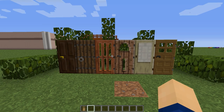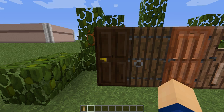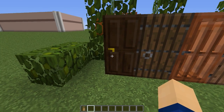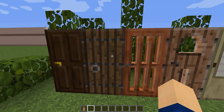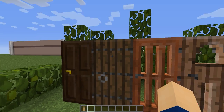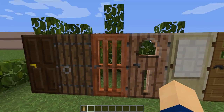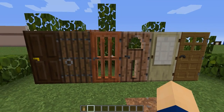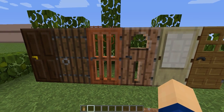The dark oak is more or less like a classy, extravagant one, because it's got this golden doorknob right there, and just the color of it makes it classy. The spruce one is sort of old, kind of western themed as well, because it's got this rough wood and an iron doorknob. And here we got a more modern one — the acacia one — but it also reminds me of like a back door of some house, like a garden door or something.